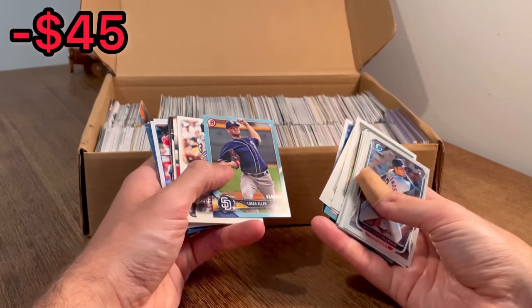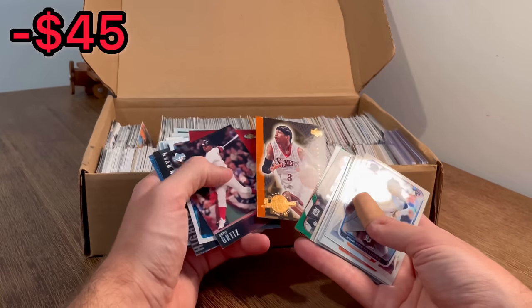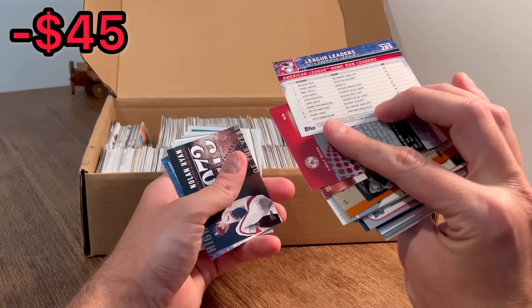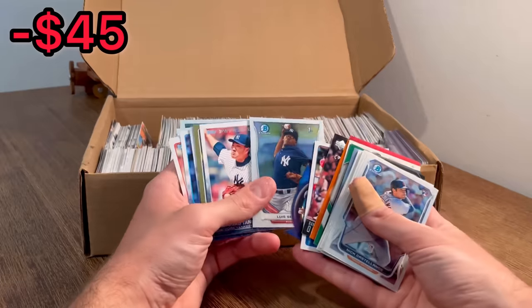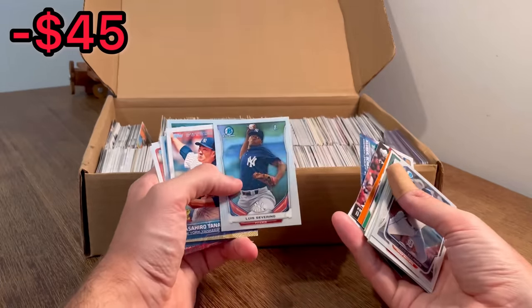Then we got Jorge Soler. Logan Allen, $4.99. There's AI Inspirations. Big Papi, Big Papi. Mike Trout — is that 2014? 2015, I mean. Nolan Ryan. There's another Luis Severino — let's go ahead and do that as the next Easter egg. Rookie card of Teixeira, and Joe Mauer. Great cards there.